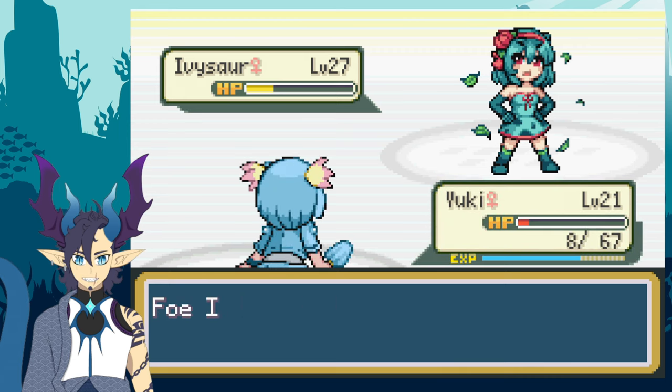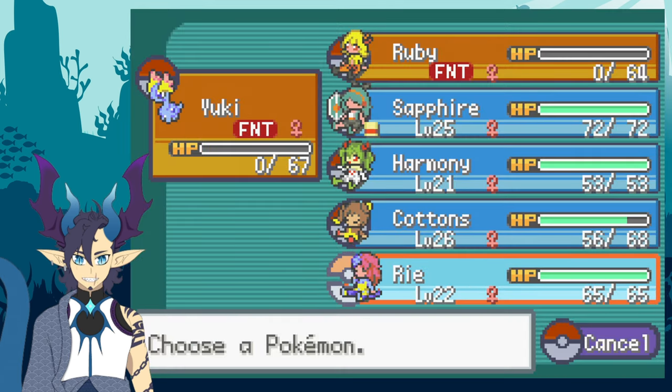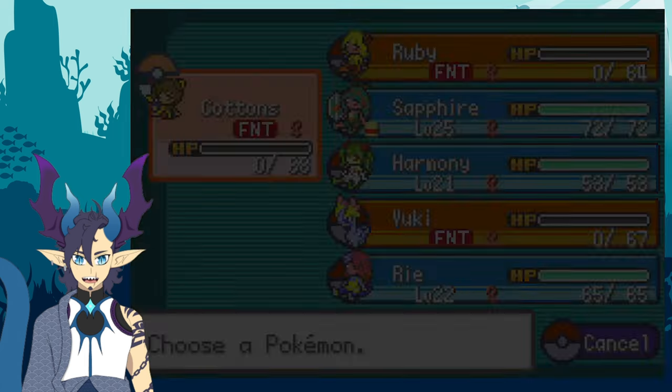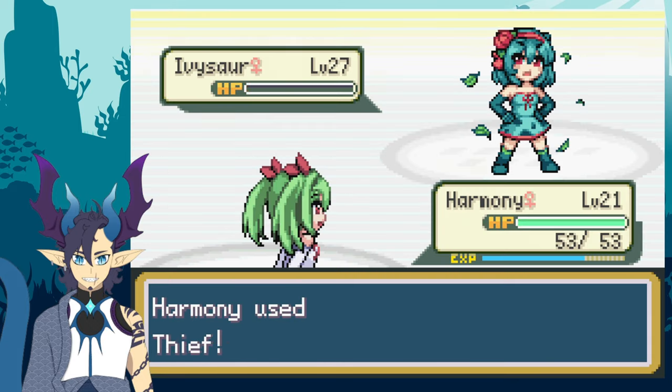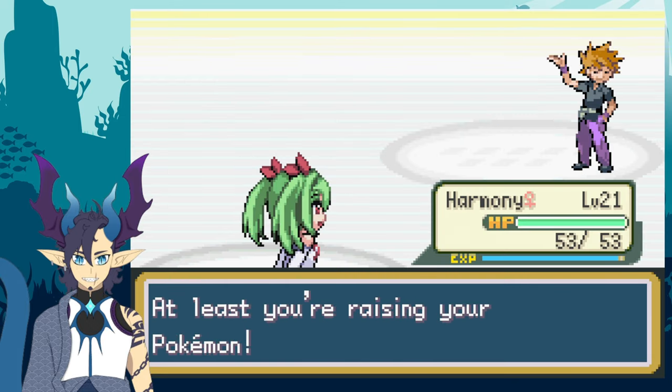I sent out Yuki in hopes of outspeeding the Ivysaur, but Ivysaur was faster and took down Yuki. I sent out Cottons and used Quick Attack, but the Ivysaur survived with what looked like 1 HP and then defeated Cottons. I sent out Harmony and, amidst the Sleep Powder, Harmony finally took out the Ivysaur that had been giving me a hard time.